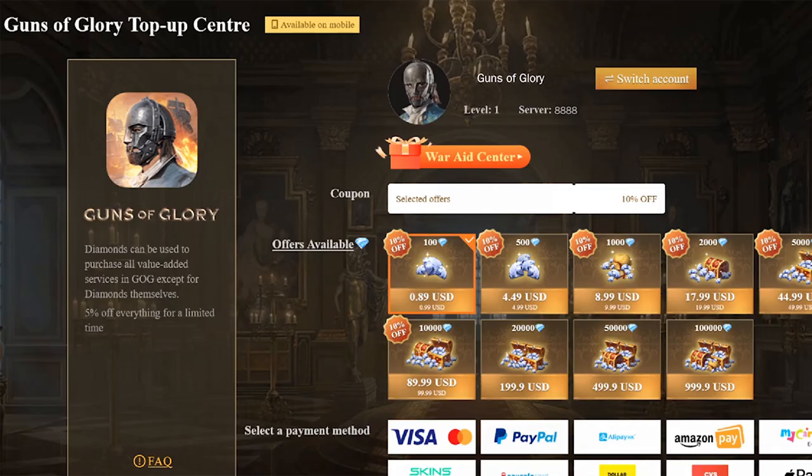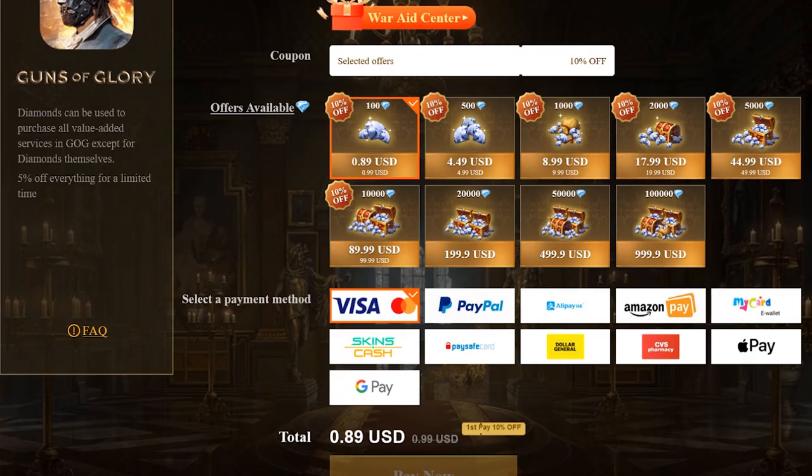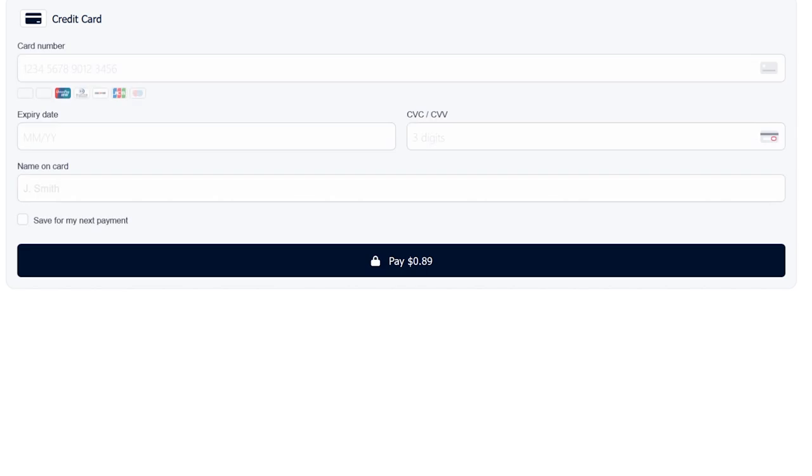After logging in, make sure to double-check the character information before conducting any payments, in case you accidentally top up the wrong account. Once you've confirmed it's the correct account, choose your desired diamond deal, select a payment option, tap the purchase button at the bottom, and fill in the required information to complete your purchase.